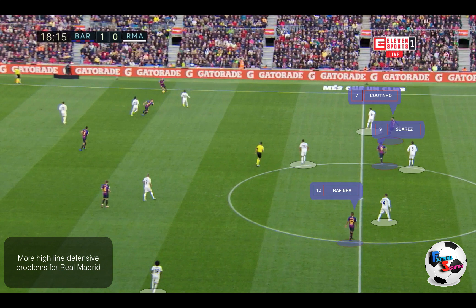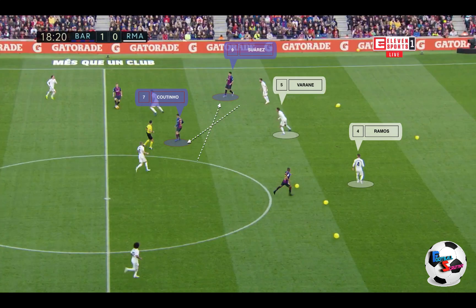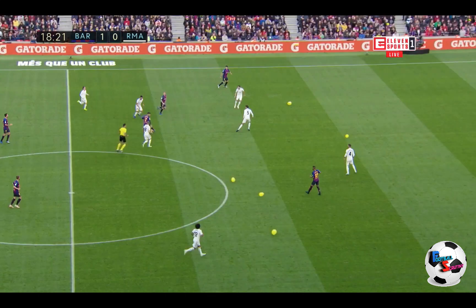The pass isn't made, but what happens is Coutinho and Suarez interchange positions. When they do, Varane and Nacho hold the line while Ramos drops back, so now the defence is all over the place again. You can see that if the ball from Coutinho goes into the gap between those two defenders, Suarez is in. Basically, the Real Madrid defence was all over the place, and it won't be pleasant viewing for Real Madrid fans watching the highlights of this game.